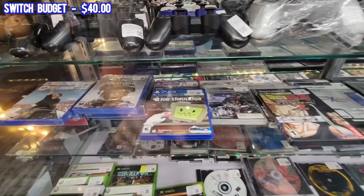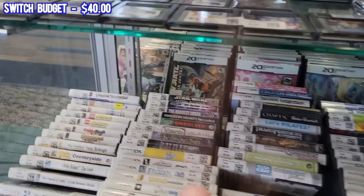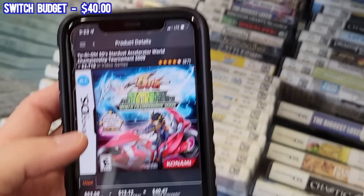Job Simulator is definitely not one that I see much of, but I'm pretty sure $65 is about what it goes for. And Yu-Gi-Oh! 5D's Stardust Accelerator is looking like money. That extra $12 budget puts us at $52 to spend in this huge Switch section.